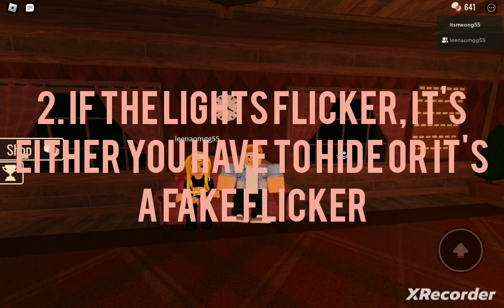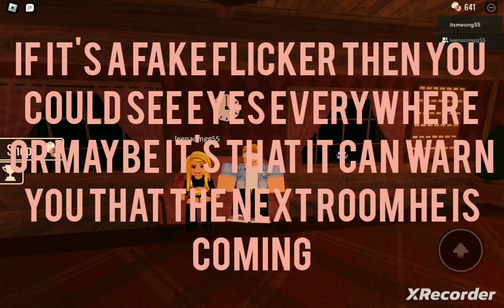If you encounter Flicker, it's either you have to hide or it's a fake Flicker. If it's a fake Flicker, you can see eyes everywhere. Or maybe it's just a fake Flicker, but it will warn you to the next door.